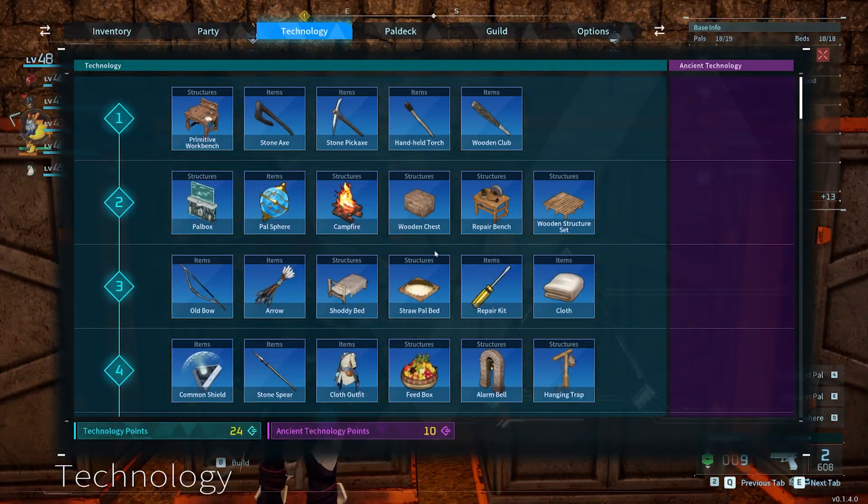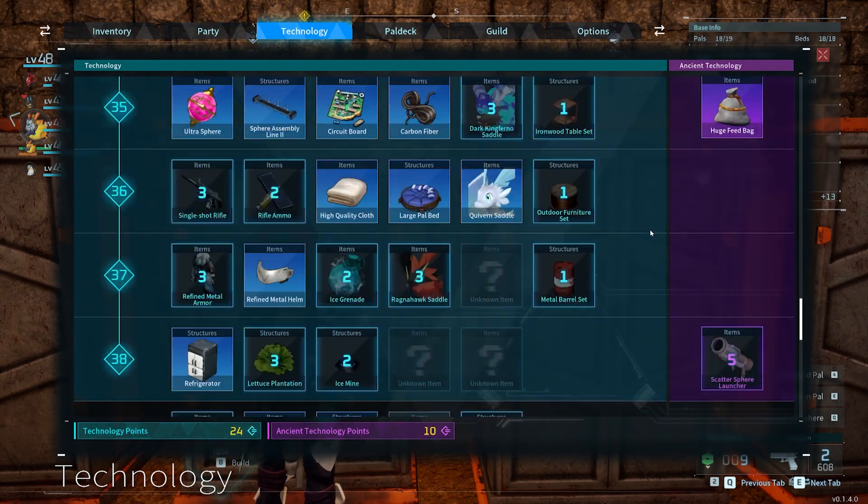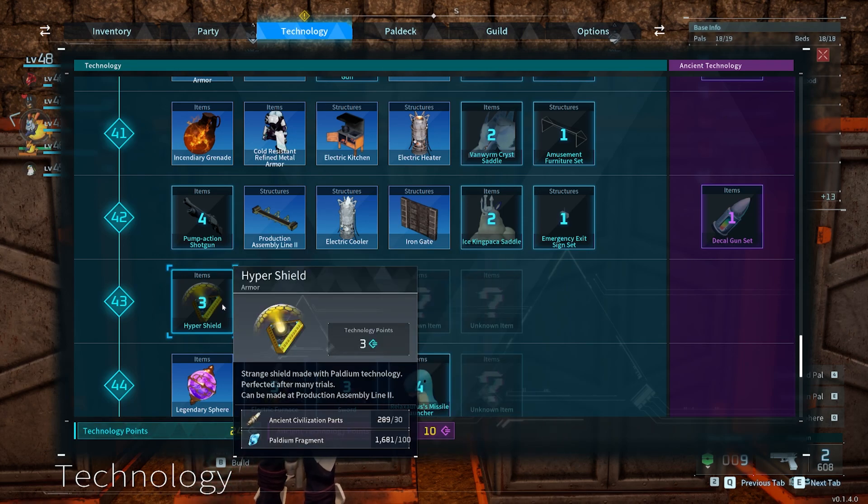First, press the T button on your keyboard and scroll all the way down until you hit the level 43 row, and there you'll find the recipe for the Hyper Shield. You have to be at least level 43 and have at least 3 technology points to unlock it. Unlock the recipe and then check the materials needed to build it.